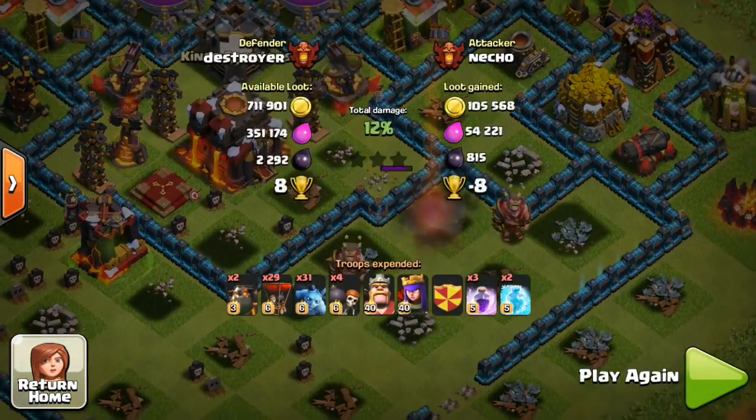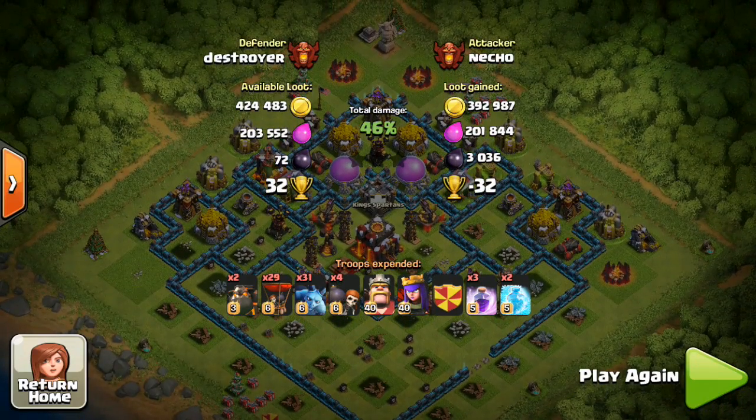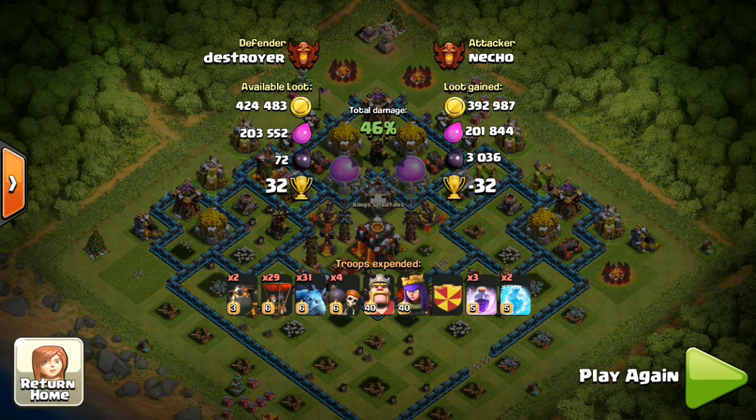His queen starts shooting the air defense, then switches to the wall in front of her and dies. He stole about 400,000 gold, 200,000 elixir, and 3,000 dark elixir, but lost 32 trophies overall — so Destroyer won an extra 32 at 4k. That was his first defense win in a very long time. Good job to Destroyer, big shout out to my boy, and I'll see you guys in the next episode — peace.